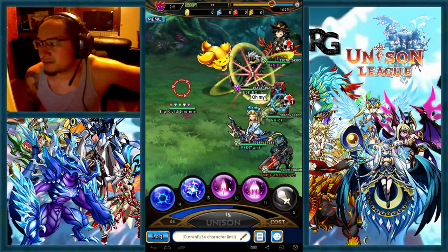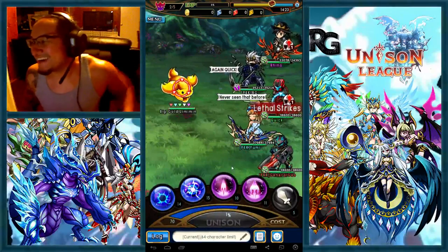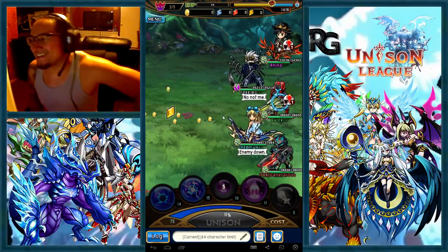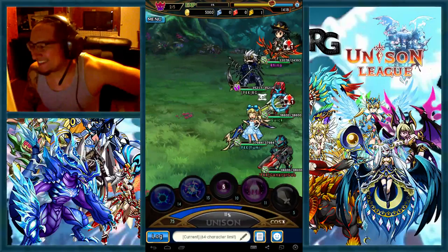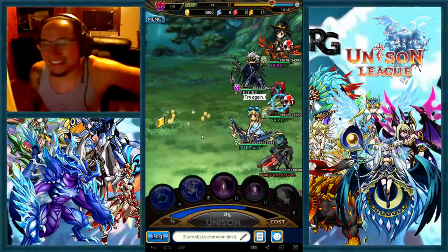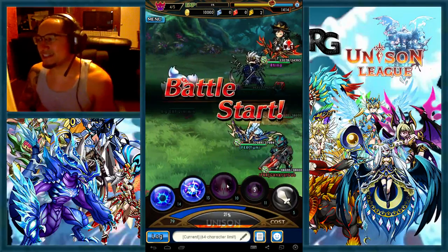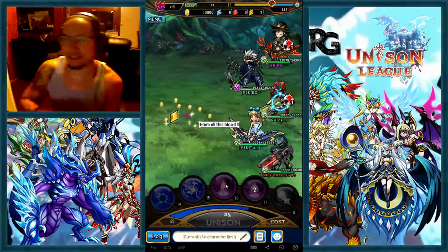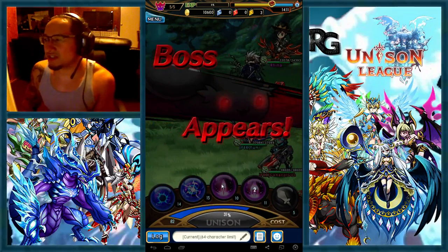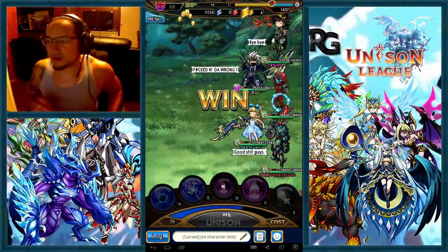Somebody killed it before I got in — the NPC killed the lemon man. Quick killed it on a previous run, so you're not supposed to kill any of them before anyone gets in. I did disconnect so it took a little bit longer, but even if somebody disconnects, you wait for them to get there. You don't want to make them waste their time and their keys when they didn't get a full run.